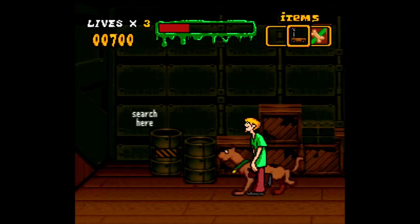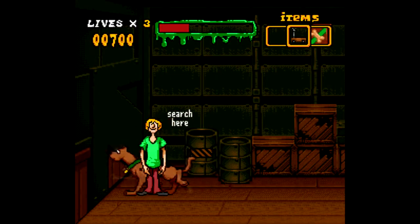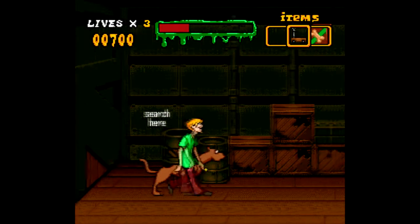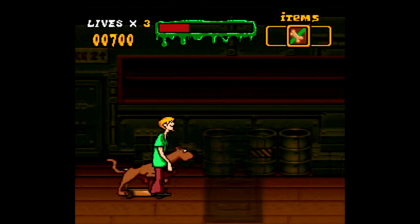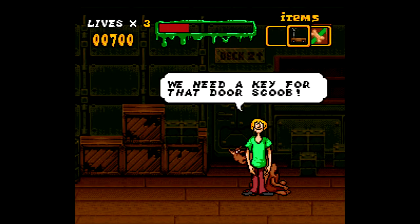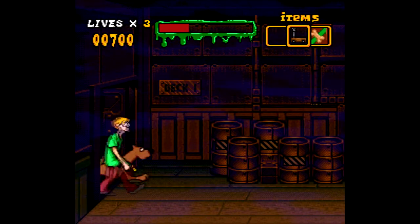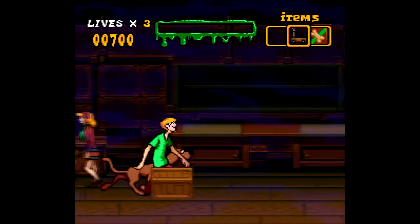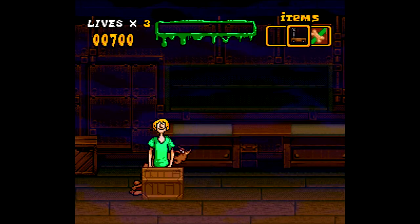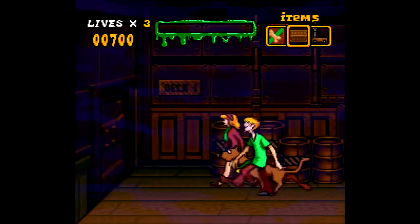Just continue looking — what the heck, search here? No idea what that means. Search where? No idea. Okay, so we need the key for this door and we don't have a key, so continue these shenanigans. We've got a box or a crate. We don't want to go over there — screw that, hell no. Good dog — I'm good with all that mess.